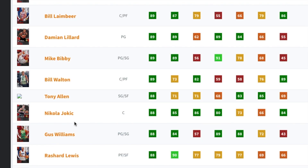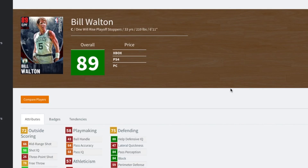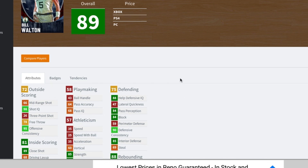There's a new Bill Walton card — we might just go with him. We also have Nikola Jokic. Alright, I made my decision: we are indeed gonna go with Bill Walton. This card came out today as part of the Playoff Stoppers collection and it looks pretty fire. Remember in 2K20 when Bill Walton was like freaking Kevin Durant? Nah, this is just a normal Bill Walton card, 89 overall. We'll take it.